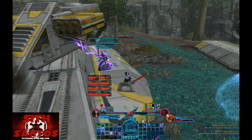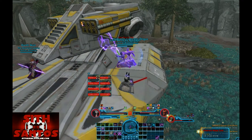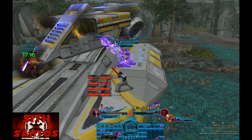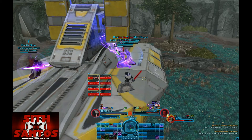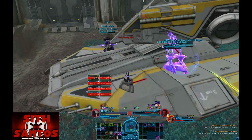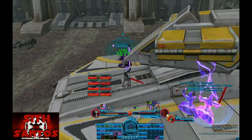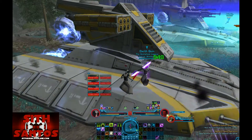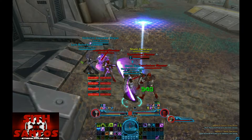Both Firebrand and Stormcaller have cleave abilities. The two main mechanics are Defensive Systems and Offensive Systems. When she emotes Defensive Systems, two shields are gonna spawn with a generator and some adds underneath them.